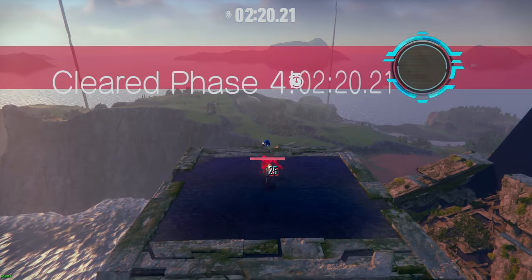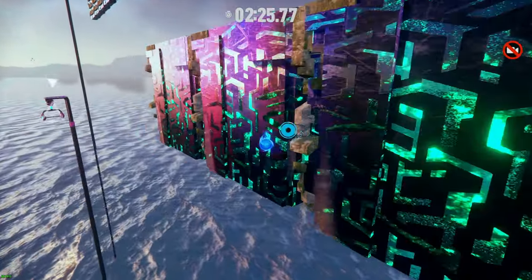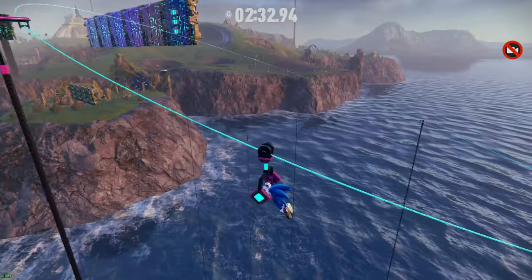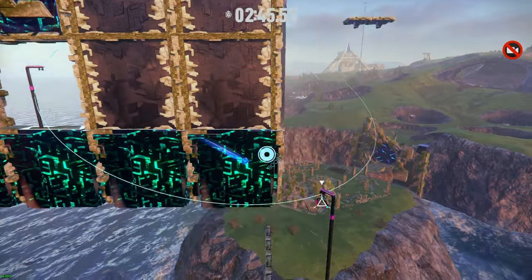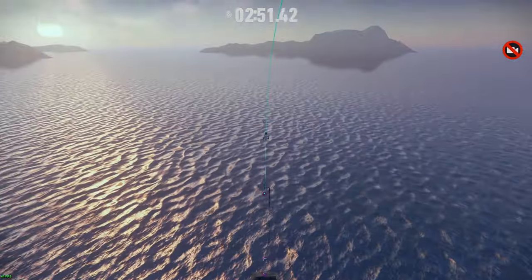This one's sick because you have to manually make the decision to jump off of these at the right time. It feels so cool — it's such a non-hand-holdy one. Say what you want about the automation, but when it came down to the platforming challenges, Sonic Team was like, 'Have fun, kid, here's the keys to the car.' And that's exactly what we've been wanting.